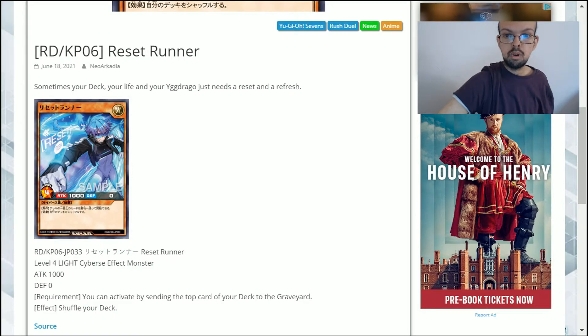It's also nice if you haven't been drawing into particularly strong cards — you can risk it and potentially it might work out for you, or on the other side it might work against you and you draw into even worse cards. Overall it's a thousand attack for a level 4, which is incredibly weak, but I'm guessing it's here mainly for its effect.